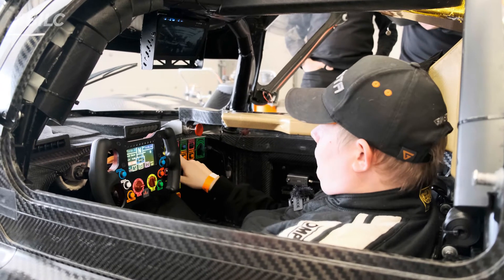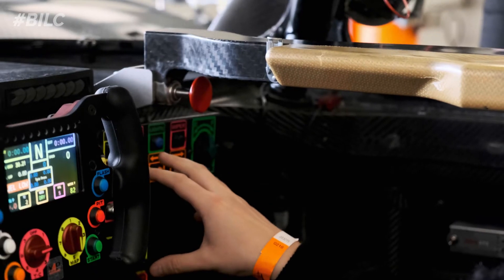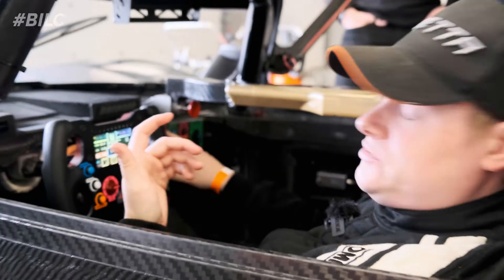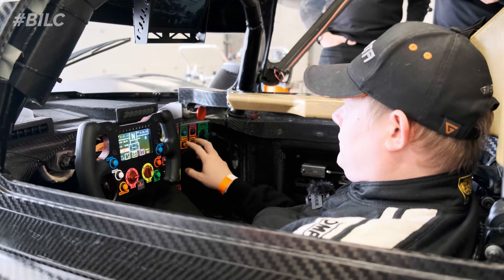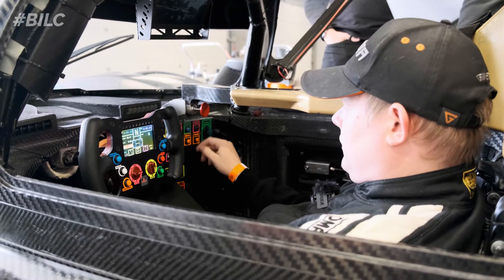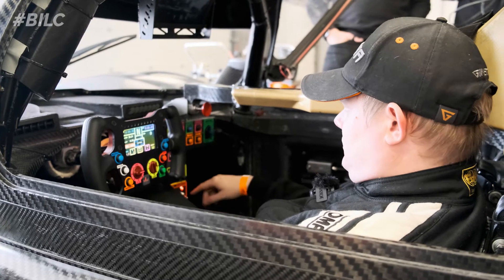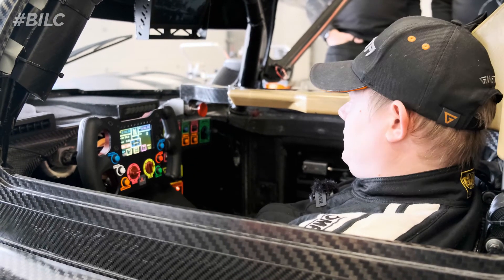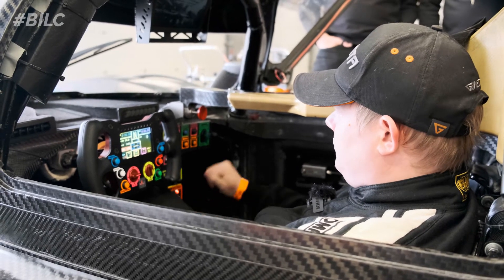We've got all of this lot which, if I'm honest, as I'm driving I'm not really touching any of this - I just don't need it. There's a full course yellow button, a drink button, lights and indicators, rain lights, a reset button - I don't know what that does - e-pass, I don't know what that does either, ignition and master switch, which is self-explanatory, and an emergency fire system button, which I won't press.